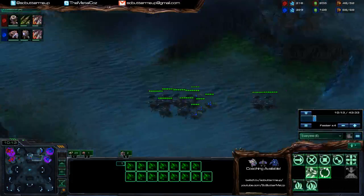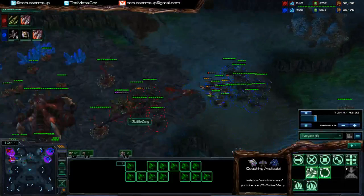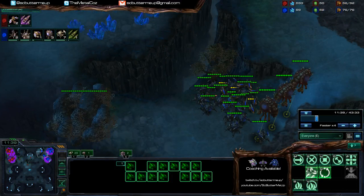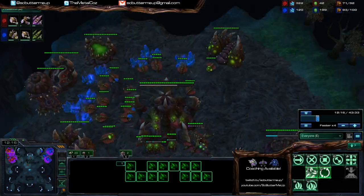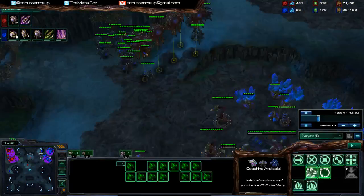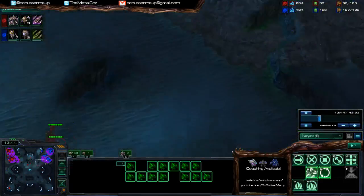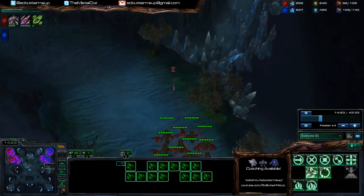I oversaturate again because I thought it was 20 rather than 16 — that's fine, it's better to be oversaturated than undersaturated. I go for an evo chamber, plus one, getting roach speed. I like that you pulled back and didn't commit too much to that. I like the hydra den — that's because I scouted with this overseer, came in, saw the spire, and thought 'I don't have any anti-air.' You'll see the two spore crawlers come out. You're playing a lot better in this game than the other two, just generally reacting properly.